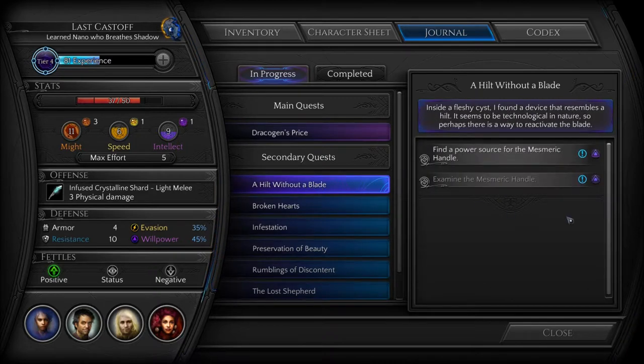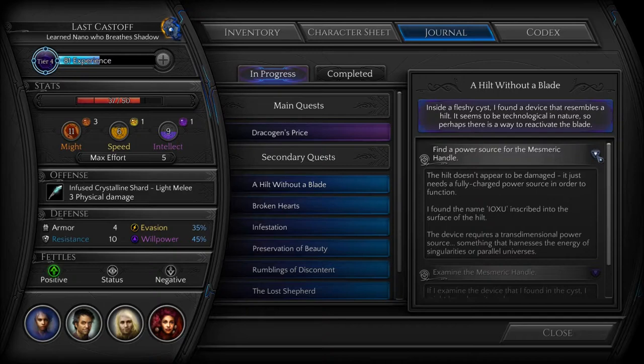A hilt without a blade. Inside a fleshy cyst, I've found a device that resembles a hilt. It seems to be technological in nature, so perhaps there is a way to reactivate the blade. If I examine the device, I might learn how it works. The hilt doesn't appear to be damaged — it just needs a fully charged power source to function. I found a name, Ioxu, inscribed onto the surface of the hilt. The device requires a trans-dimensional power source, something that harnesses the energy of singularities or parallel universes.